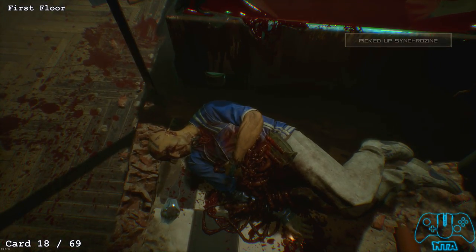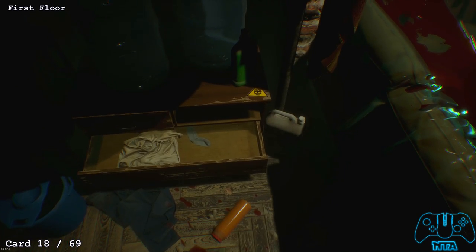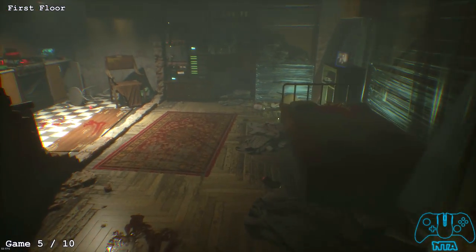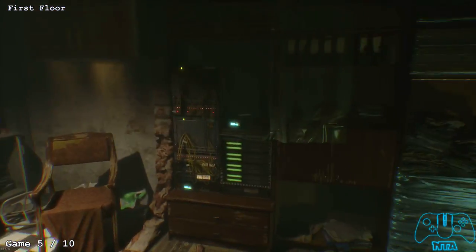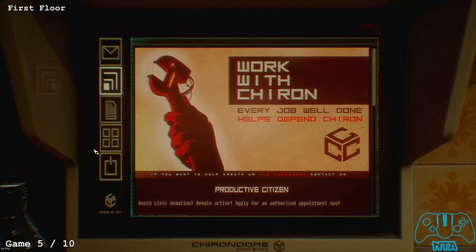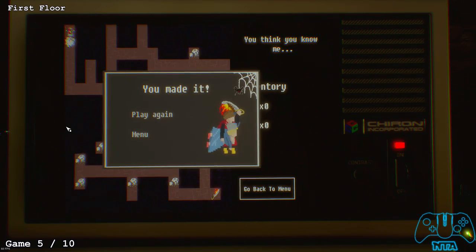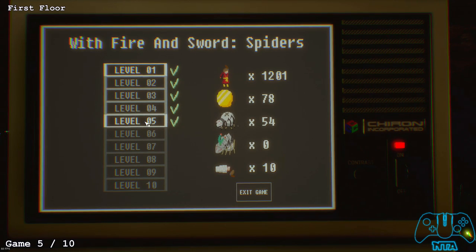Once you've finished Emir's hack, go to the drawers next to the bloody bath and open the drawer to find the next card. In the kitchen section you'll find game number 5 on the counter next to the sink. Open it up and start playing. That was level 5.